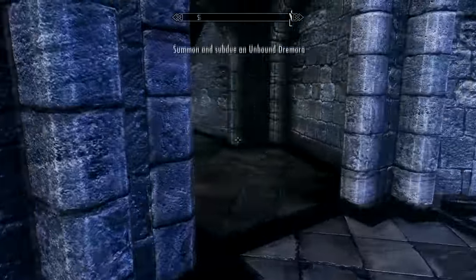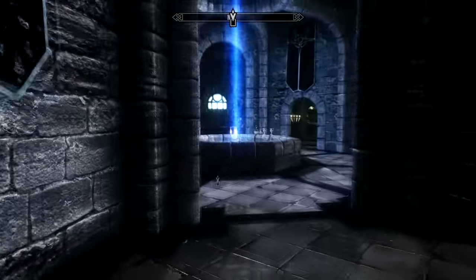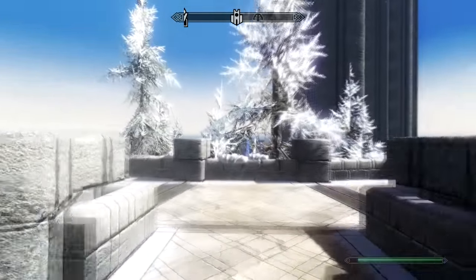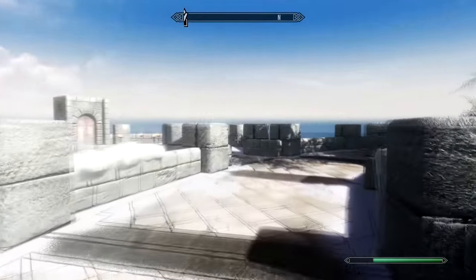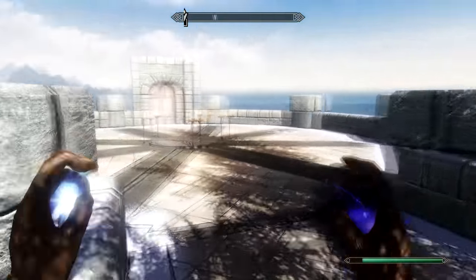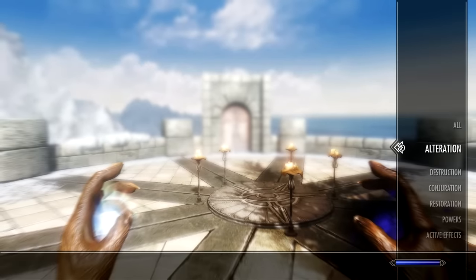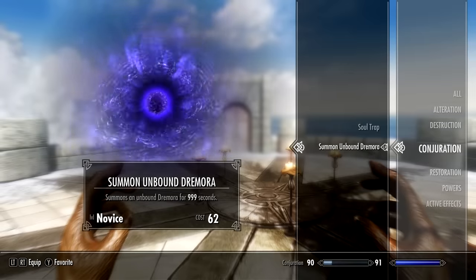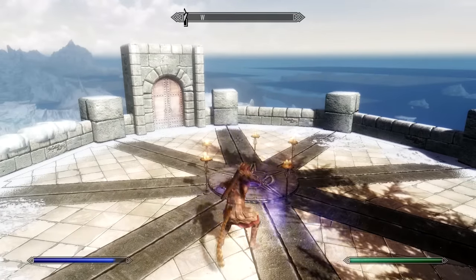Once you've got the quest, just head up the staircase, which will lead you to the roof. Once on the roof, you'll find the summoning platform. Equip the spell you were given in order to summon the Dremora. Now regardless of what you do or say, the Dremora will attack you, so just kill it.